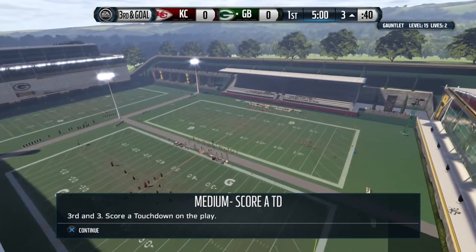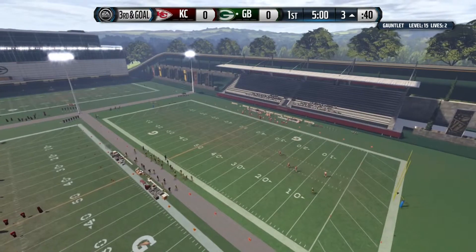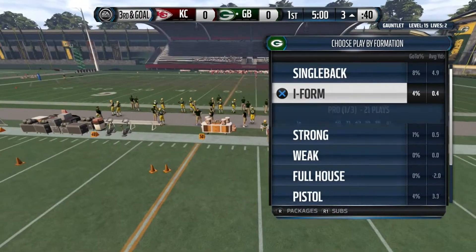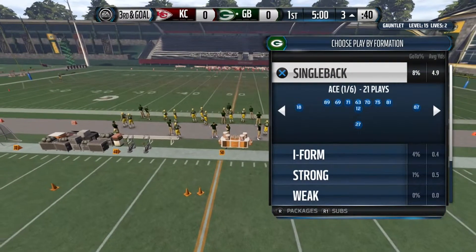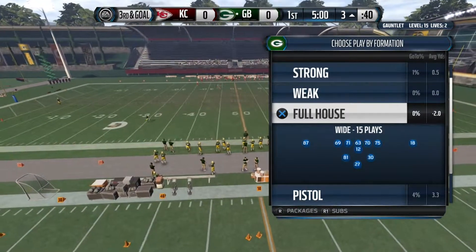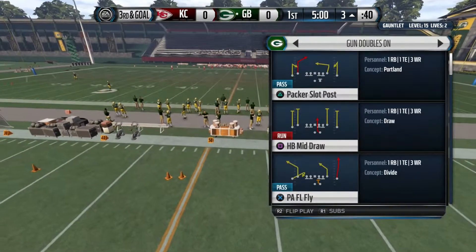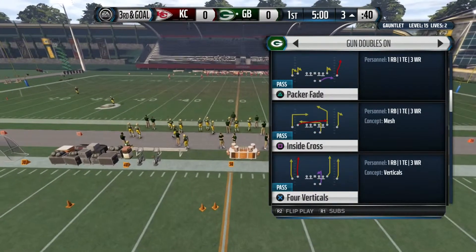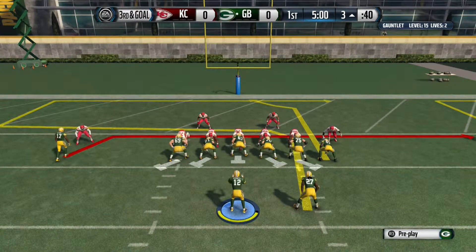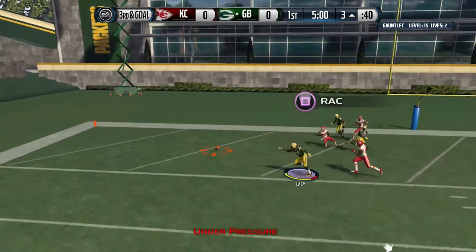Extra life challenge — score a TD on third and three. I get to pick a play — it's from the three. We'll go from the gun, make it easy. Inside cross — I want Randall Cobb dragging or Davante running over the middle. See if we can't get it — there we go, Eddie Lacy road.